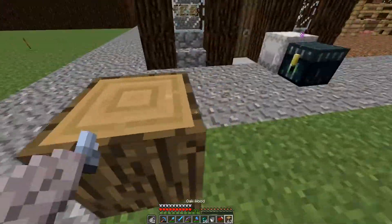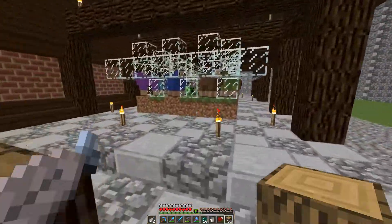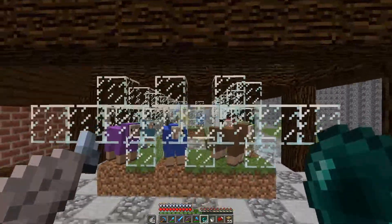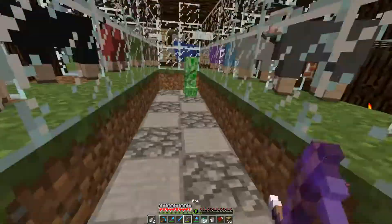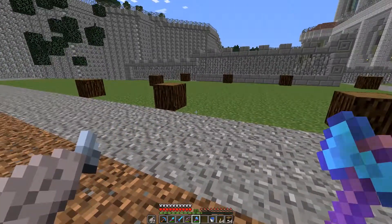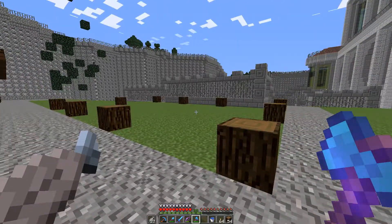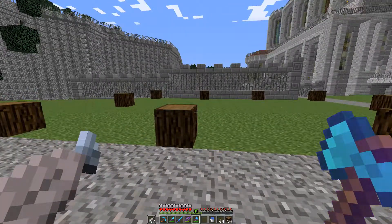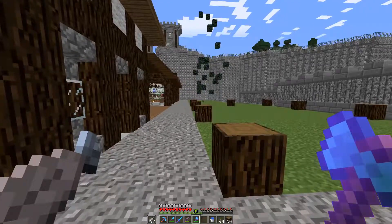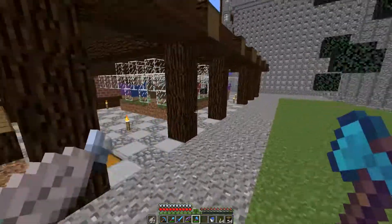We'll probably put the tavern here and other builds can go over there. I'm not sure how big we're going to make it. Unfortunately, because we are working with a street that's only three wide, there's only a limited amount of things we can do. I had a look at a lot of designs and they had cool balconies and all that sort of stuff, but unfortunately we won't be able to pull any of that off simply because of the position. We might be able to do another tavern somewhere else and make it a bit different, but for now we'll just do a plain and simple one in one of the back streets.